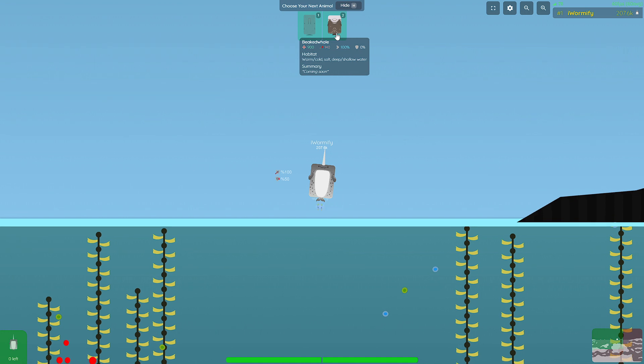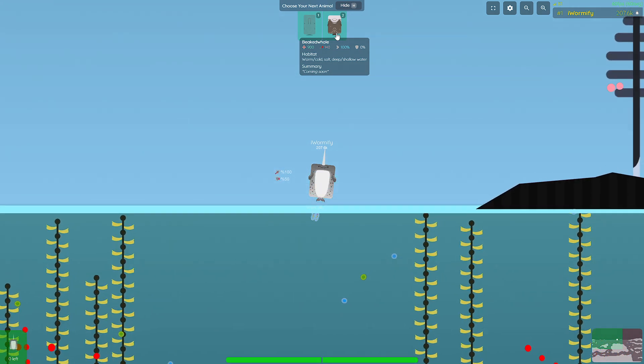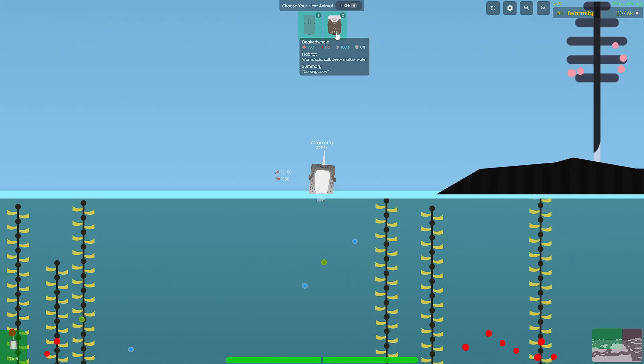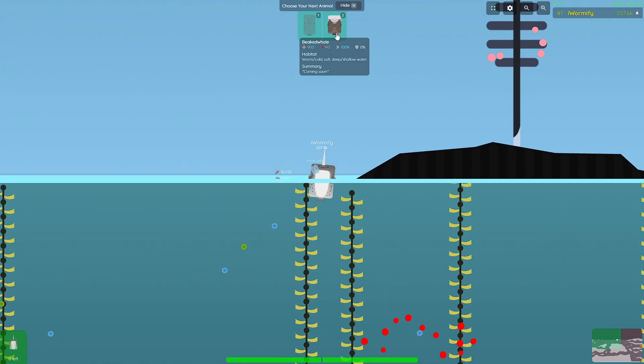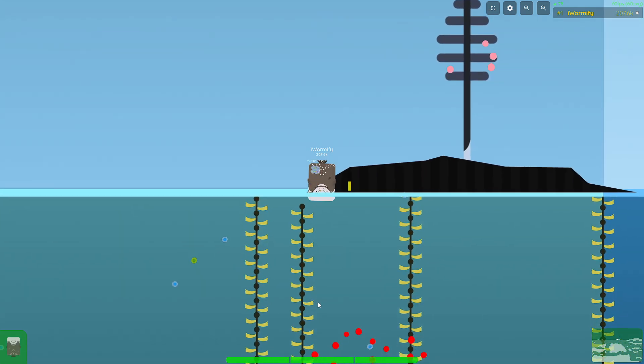We're going to become the Culver's beaked whale, which has almost the same stats except it has an extra 150 health and 10 speed. It also has bubbles, and those bubbles add some interesting mechanics and gameplay.